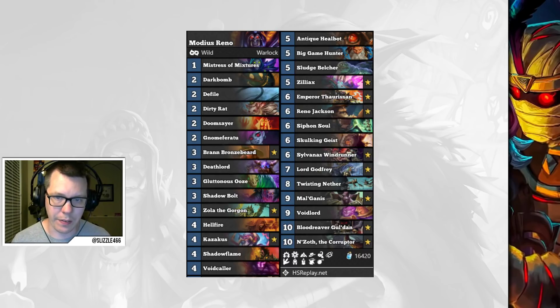Reno Warlock is back, so we finally have a Reno deck in the meta. Reno decks are typically slow to adapt because they need to be teched so carefully. Modeus actually finished Rank 1 Legend with this list last month. It's teched for the current meta — there's a Skulking Geist for Jade Druids, and a Gluttonous Ooze for Kingsbane Rogues. Just a really solid Reno Lock list to climb with.